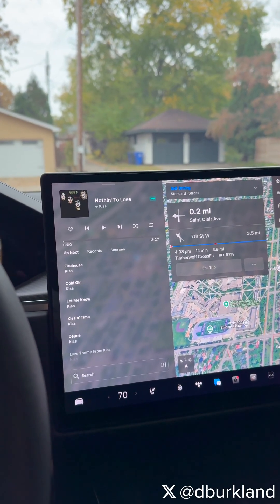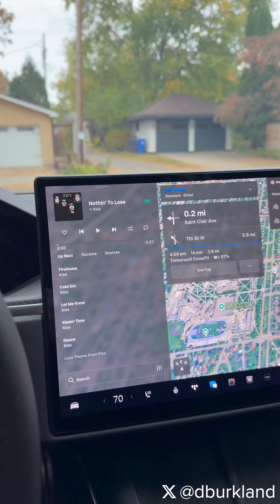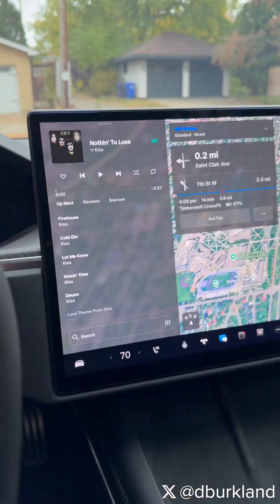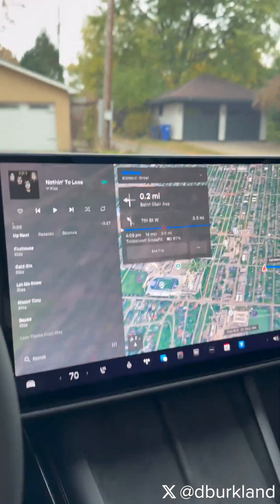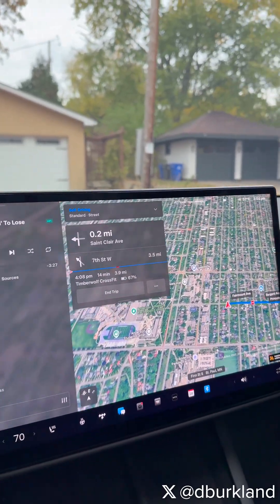I've noticed this on gloomier days like this. Visibility in my garage is actually pretty decent — I have the lights on right now too. I think it might just be scared of the slope on my driveway. But if I'm backing the car out of the garage, it never has a problem, so I'm not sure what the deal is. Anyway, hopefully we can see some better behavior in future builds.